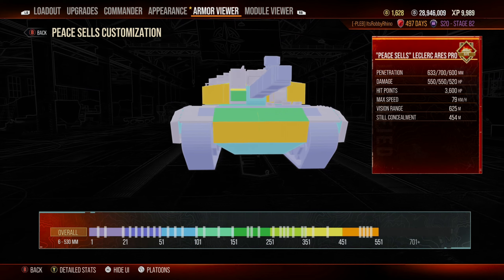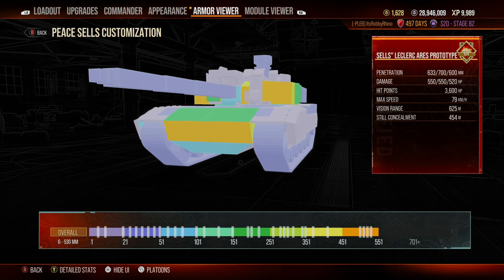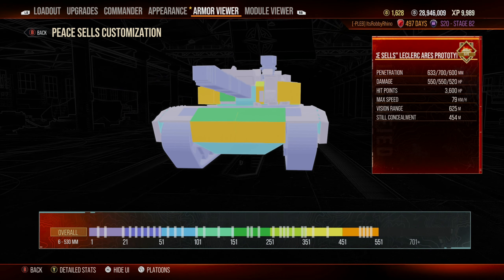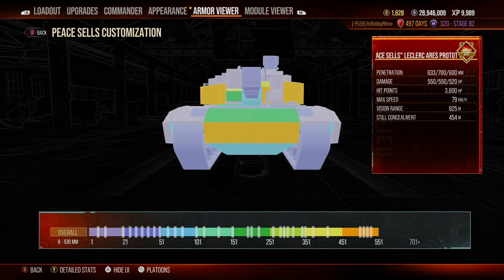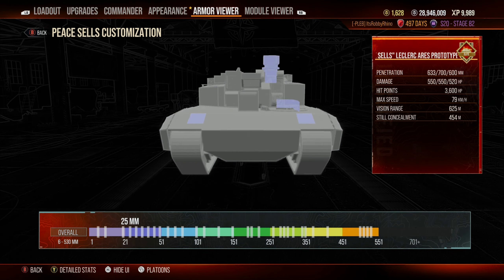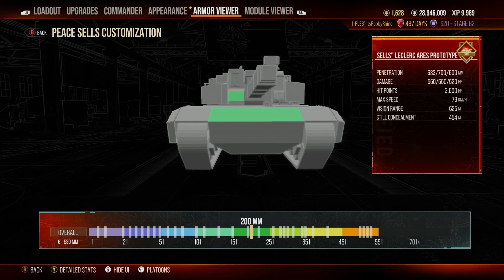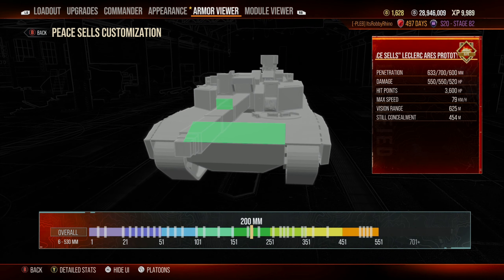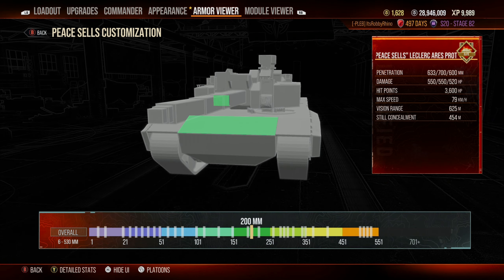Here in the garage we're looking at the armor viewer of the Peace Sells Leclerc Ares prototype. There are many sections of armor so I'll go through the highlights. When you are hull-down using your 8 degrees of gun depression it's a very powerful turret, apart from one green section at 200mm. If you're struggling to penetrate the front of this turret, that small 200mm square is the best spot. The viewport isn't a hitbox for damage — high penetration will still go through, but mid to low penetration will definitely struggle.